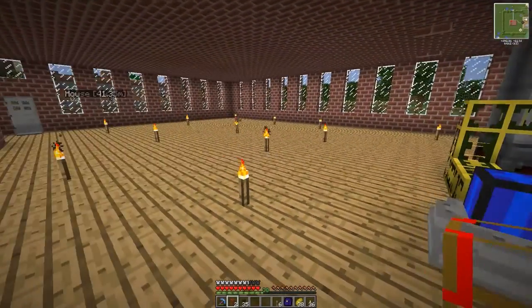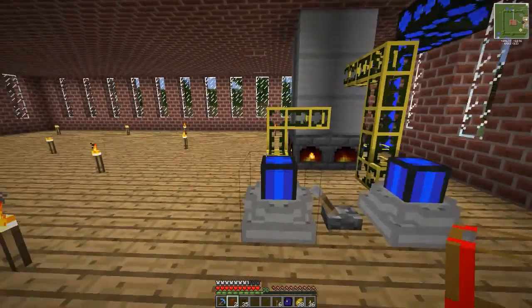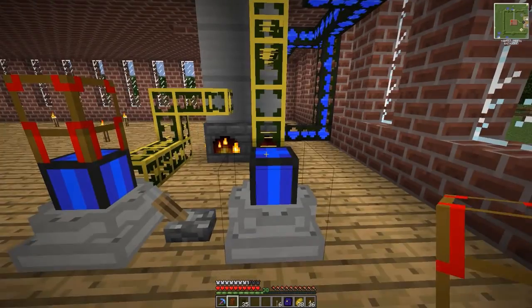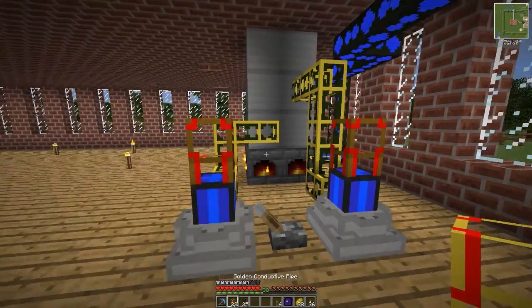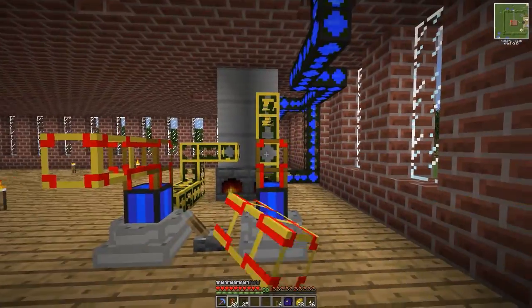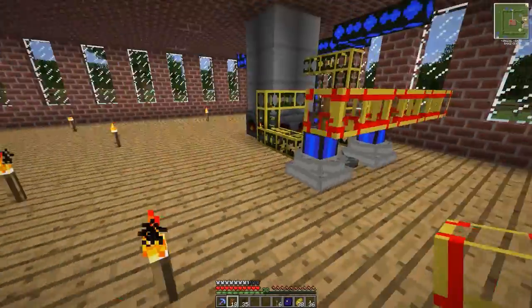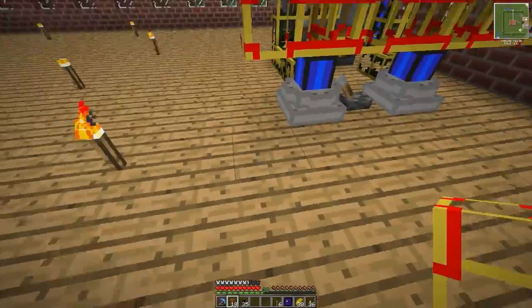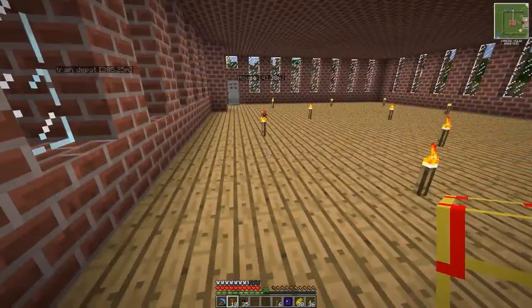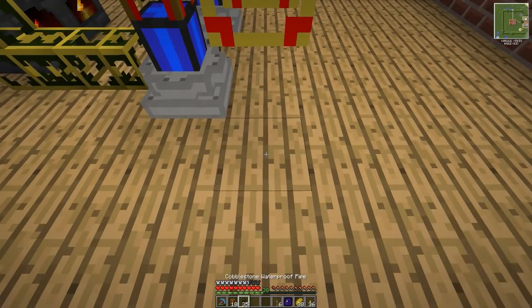Okay, we're back. I finished grabbing the wooden conductive pipe and went ahead and grabbed the other items for the multi-block farm. We have some conductive pipe, but I actually ran out of this — I'm going to need a lot more. We may go into creative and just give ourselves some because I don't want to waste everybody's time.